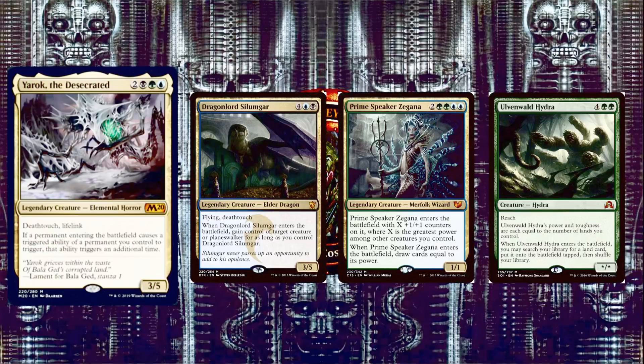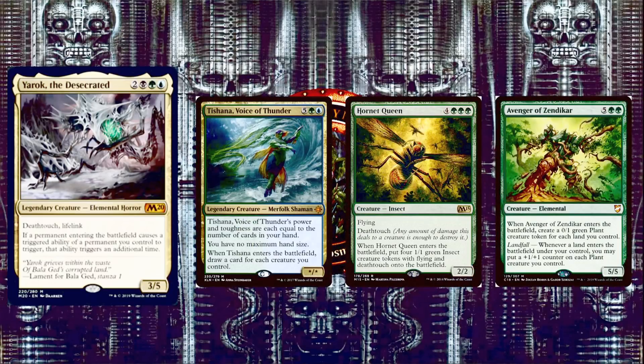Next, Ulvenwald Hydra is 4 and 2 green for a *//* Hydra with Reach whose power and toughness equal the number of lands you control. When it enters the battlefield, search your library for a land card and put it onto the battlefield tapped. Nice ramp and a huge creature. Next, Tishana, Voice of Thunder is 5, a green, and a blue for a *//* Merfolk Shaman whose power and toughness each equal the number of cards in your hand, with no maximum hand size. When it enters the battlefield, draw a card for each creature you control — with Yarok that's doubled, and with 44 creatures in the deck, you could be drawing a ton of cards.